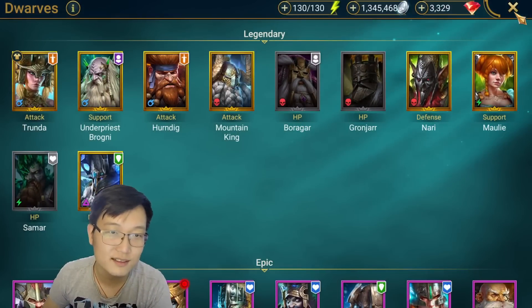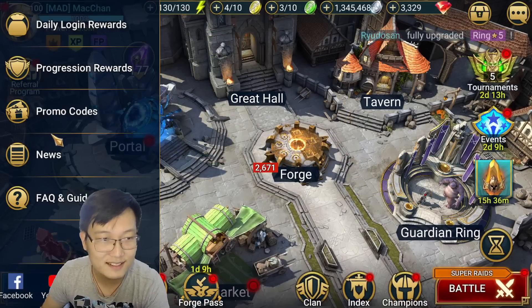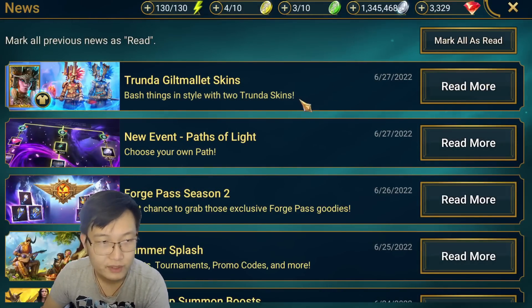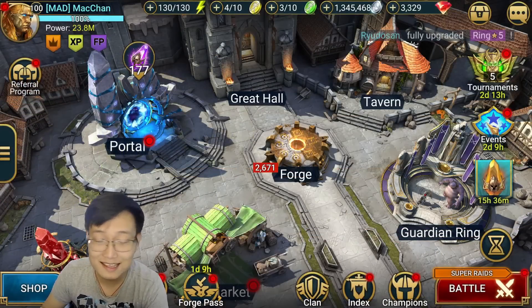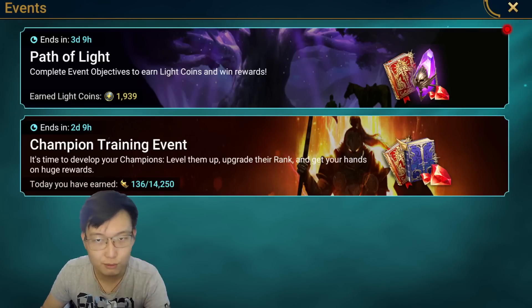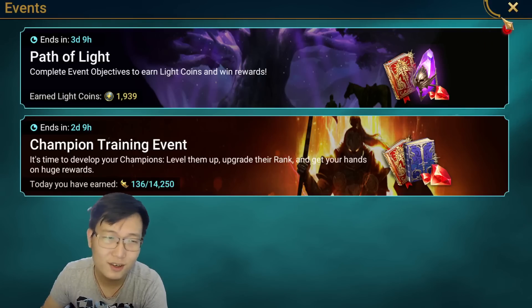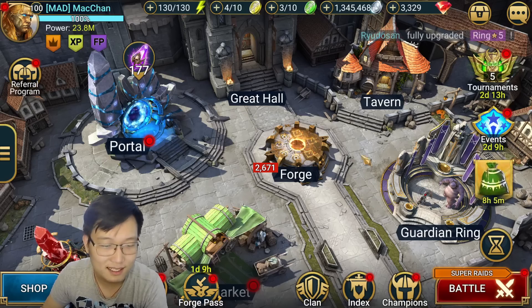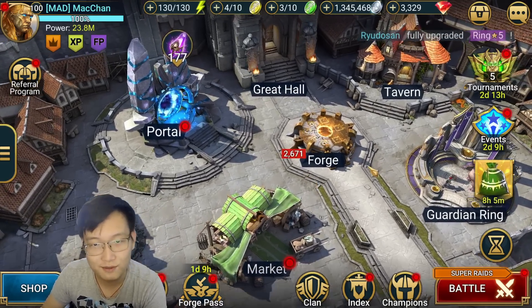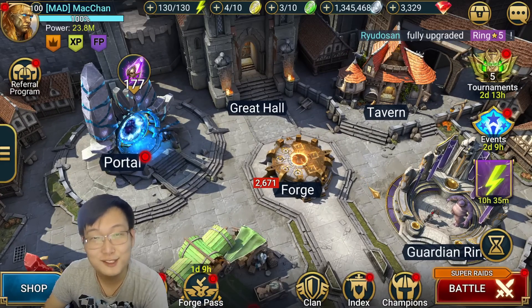I hope they do a guaranteed Tronda soon — if not this week, otherwise I don't see any reason they put out events to give people a Tronda skin. Anyway, what do you guys think? Honestly, I think the new event, Pass of Light, to me it's a letdown. Because I don't see any difference compared to a normal event other than the increased reward — they can just add increased reward to the old event. I thought this was going to be a new system, so it's really disappointing to see it's just another event in the game. Let me know what you guys think, and I'll see you guys next time. Bye.